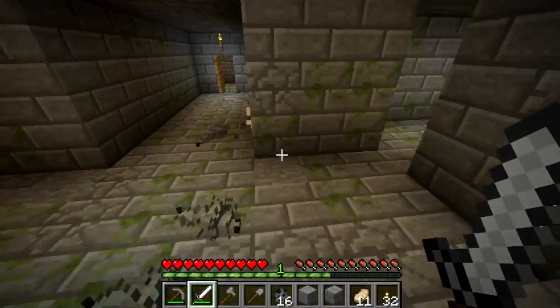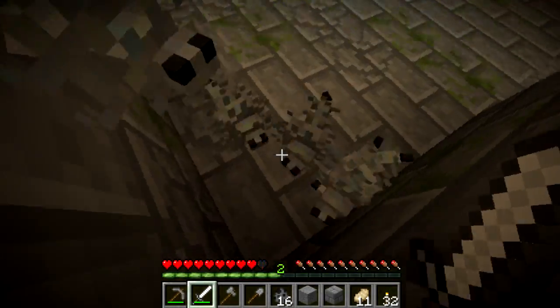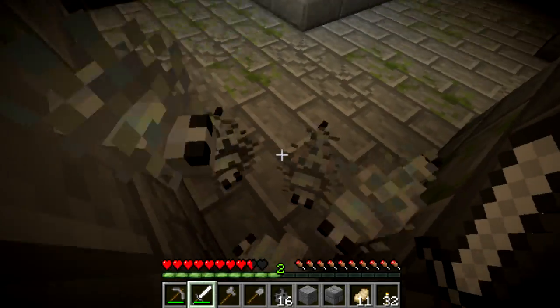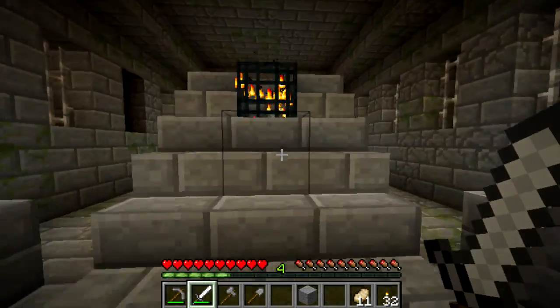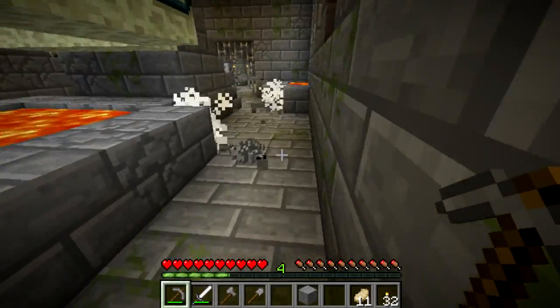Not only that, but when you fight back there's a chance you'll awaken other Silverfish inside blocks in this area, making for an unexpectedly tough fight if you aren't prepared. As well as spawning from Block 97, there's also a Silverfish spawner inside every end portal room of each stronghold.